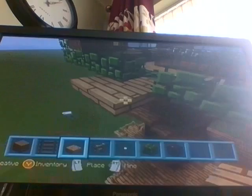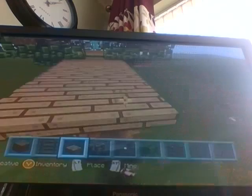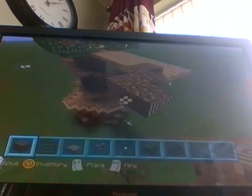Now fly up to the top of the tree house. You're gonna use oak wood slabs and place three in a row, doing this eight across: one, two, three, four, five, six, seven, eight — like that.